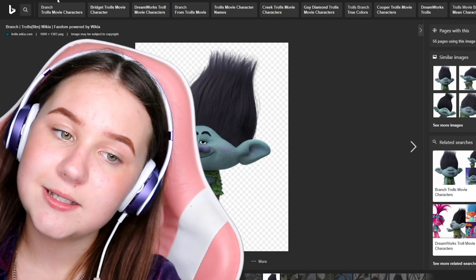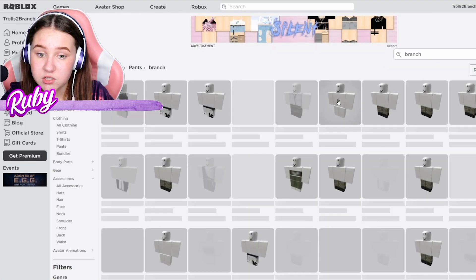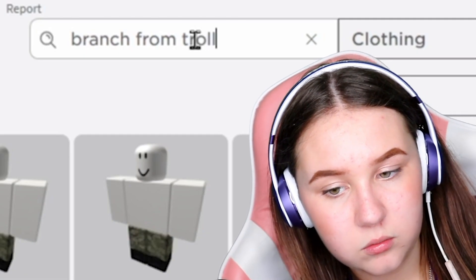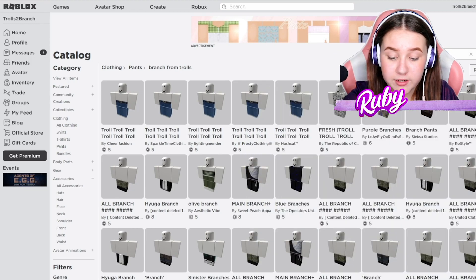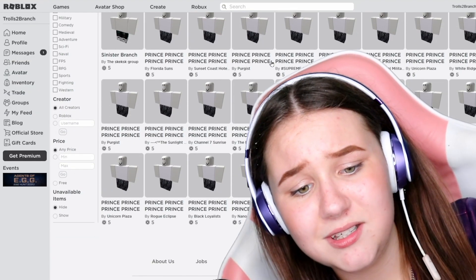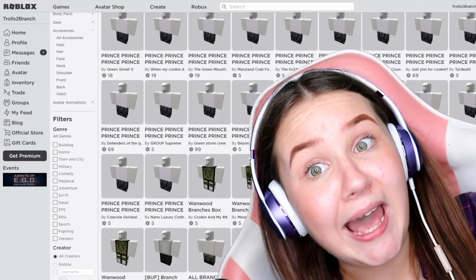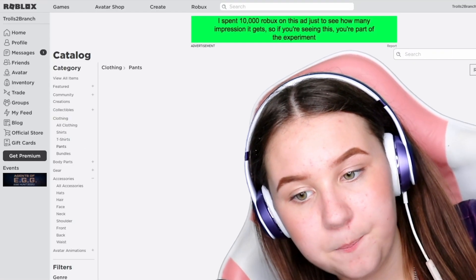I don't know how confident I feel about his clothing since Trolls 2 only just came out. Let me type in 'branch' — yeah, I figured it'd be hard. What about 'branch from trolls'? No clothes whatsoever for trolls. They have Poppy though. What about 'prince branch'? Nothing. This is gonna be really hard. What about 'trolls 2 branch'? Nope.